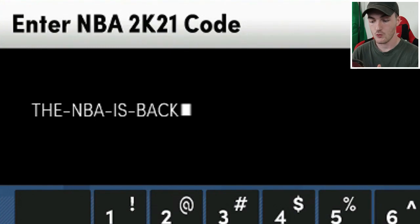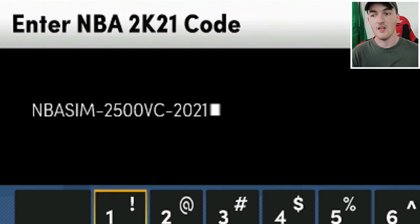The next locker code is NBA Is Back — it's for a Diamond Ja Morant, a diamond consumable pack, or a current amethyst player. That is a pretty sweet code.